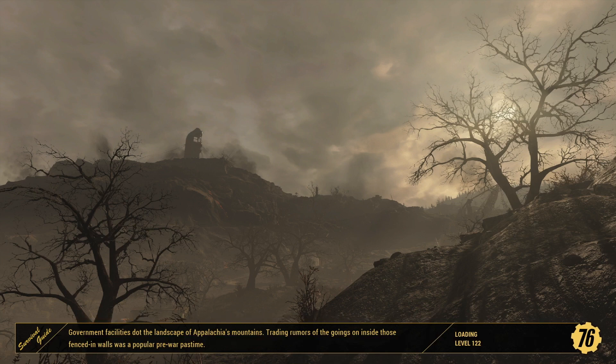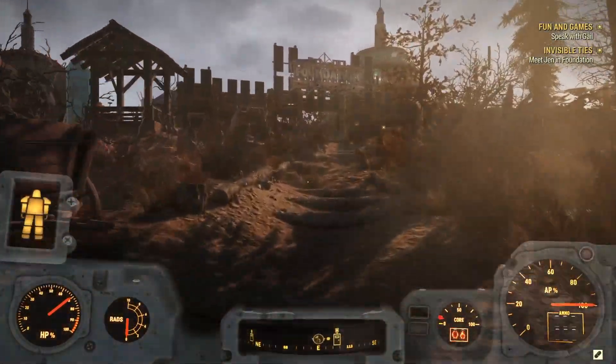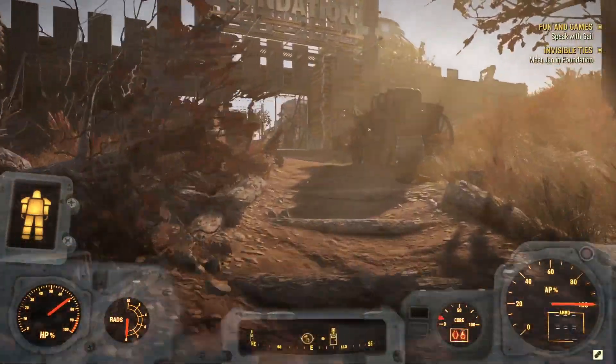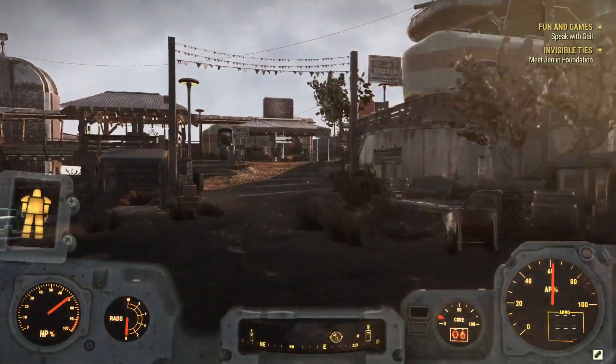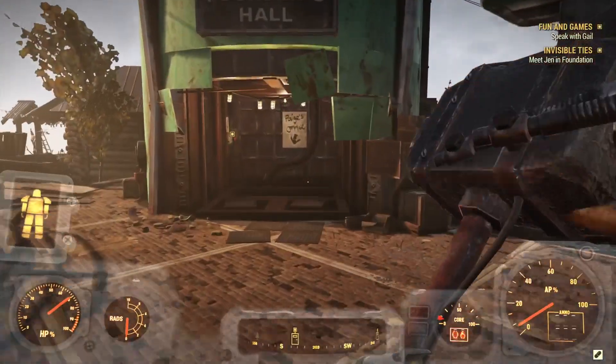Government facilities dot the landscape of the Appalachian mountains. Trading rumors of the goings-on inside those fenced-in walls was a popular pre-war pastime. Top of the World was originally an enormous ski lift station complete with shops and restaurants at its peak - those are all interesting facts from the survival guide. Come on 76, let's load - takes forever. Foundation was constructed on the site of the Spruce Knob campground, affording the settlers a commanding view. And we're at Foundation - let's go meet Jen. Come on 76, PS5 - I hear they're gonna do away with load screens, can't wait.